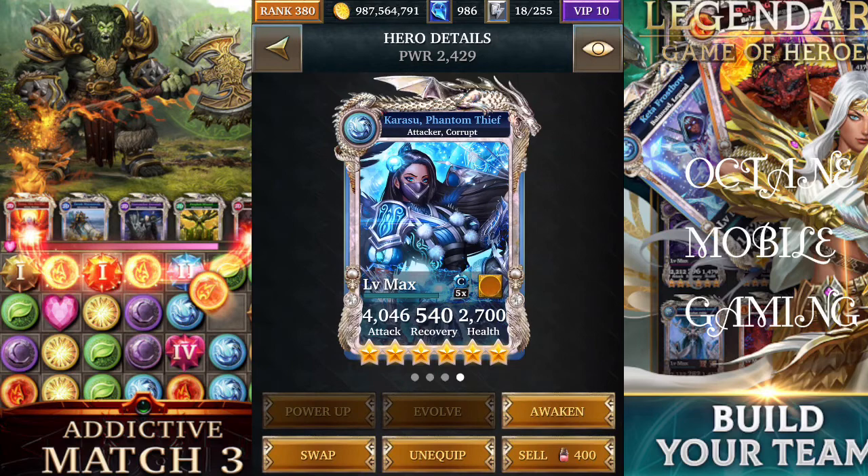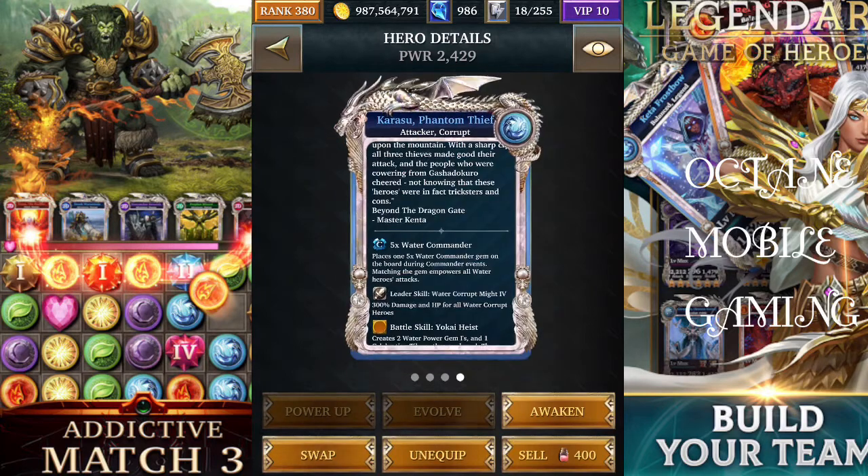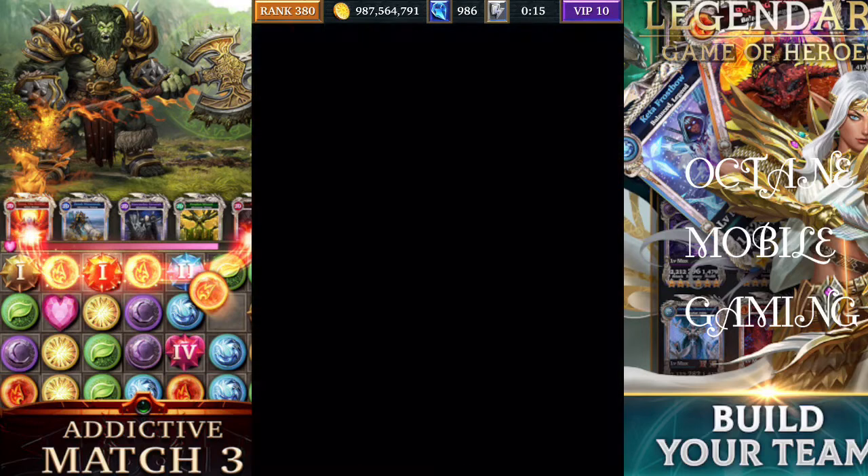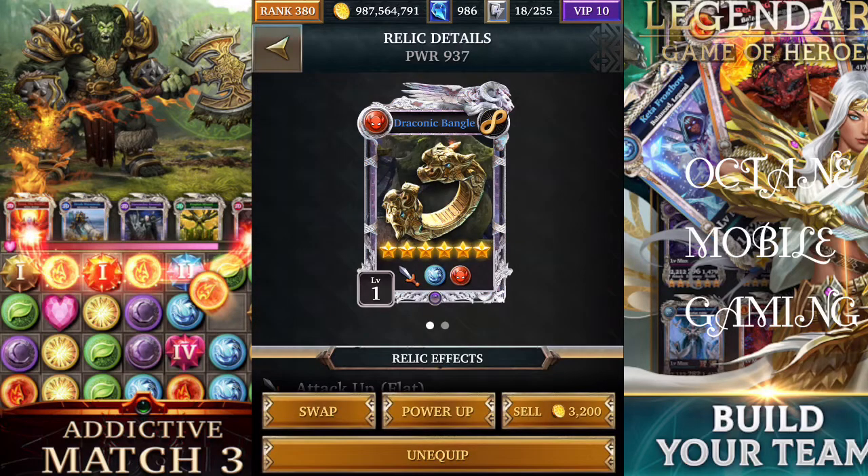Kurosu was the master collection card back then — we didn't have ultimate forms, so Kurosu would have been the card everybody wanted to obtain. Kurosu also produces celebration tiles: she creates two power gem ones and one celebration tile, with a one-turn cooldown, so she creates a celebration tile every turn as long as her battle skill is activated. The relic for that deck is the draconic bundle.